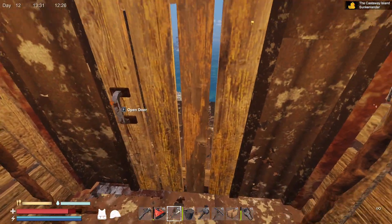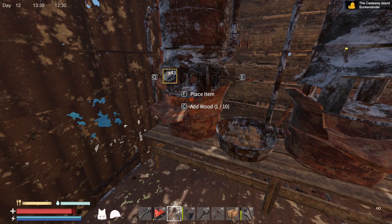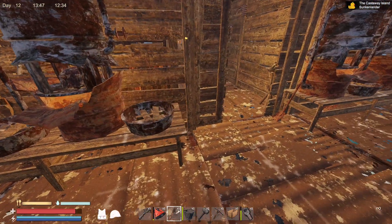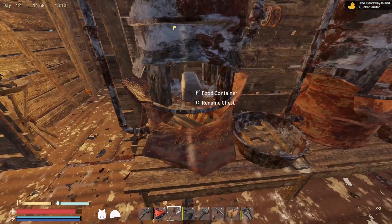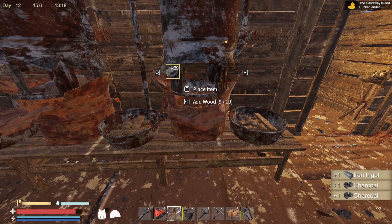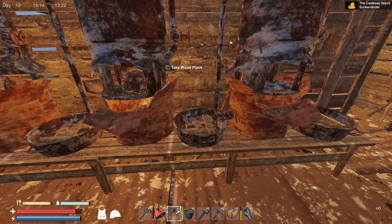Apparently the door doesn't want to cooperate. I think first things first is to start turning these smelters on, and we'll add the wood first. Take that and add the wood — take that and add the wood — and then we can fire all of them as we go along.